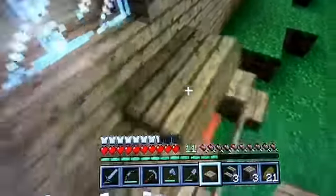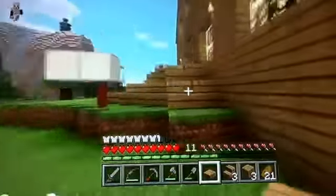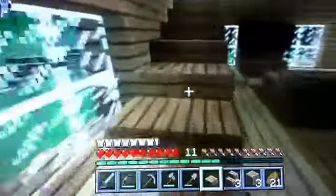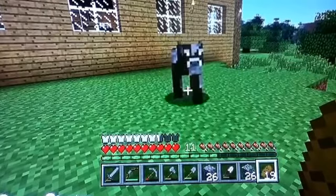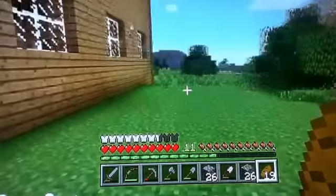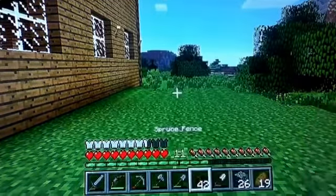Still feel like it needs something - that's better. The stairs were too much. This is the doghouse. Now I'll build the garden. I feel like I should build it out here. Let's get the supplies for the garden. I have all the stuff I need. I'm going for an old look - really old, basically really old.